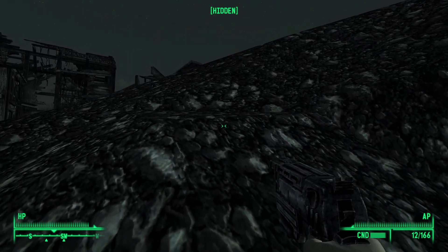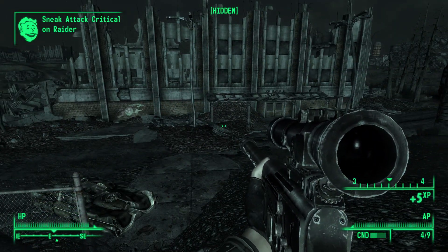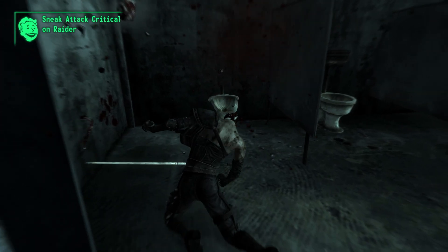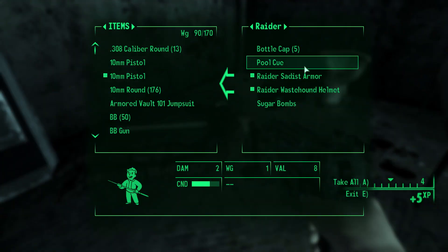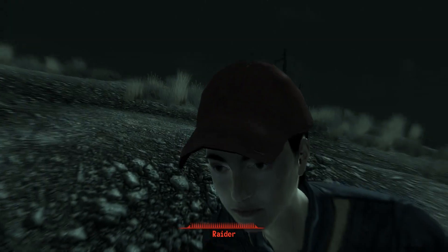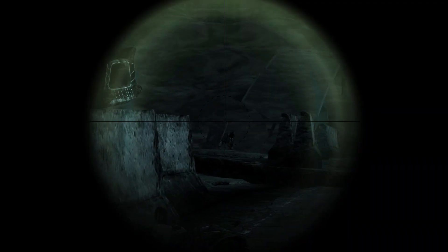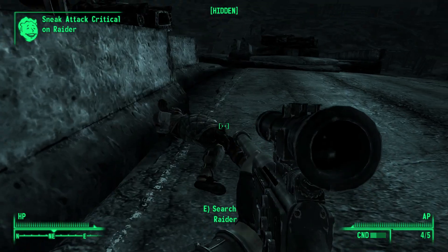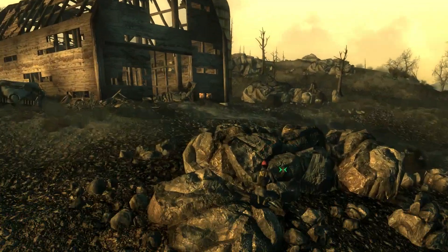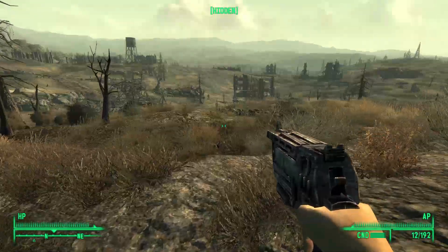The raiders at Springvale Elementary weren't an issue. I managed to get two sneak attacks using the sniper rifle from a distance, shooting through the broken windows, then snuck inside to get a third. It wasn't as exciting or challenging as I would have liked, so I went to the broken overpass to kill some more raiders. Mostly it boiled down to sneaking up to one, killing them, and running away to hide until the coast was clear. The second half of the highway was cleared from a distance using the sniper rifle, and I was pretty confident the challenge was possible — so much so that I went to the nearby barn and made some fleshy confetti.